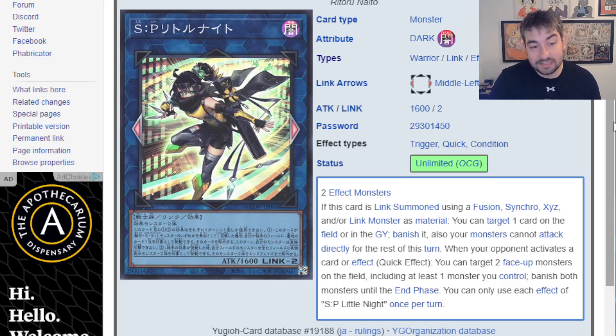Secondly, it has a second effect that's a quick effect. When your opponent activates a card or effect, you can target two face-up monsters on the field, including at least one you control, and banish both monsters until the end phase. A lot of times you're just going to be banishing itself and a monster your opponent controls as interruption. That is just a bonus interruption on this card, which is really nice.